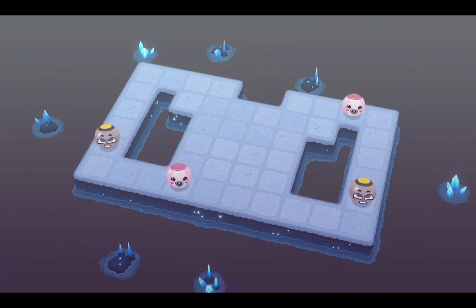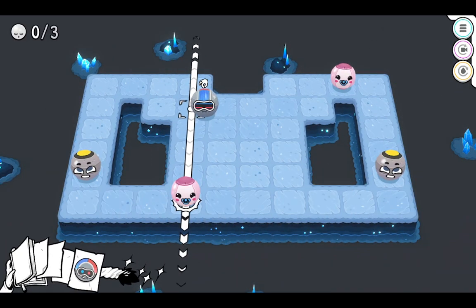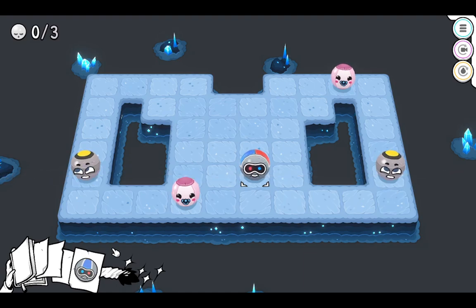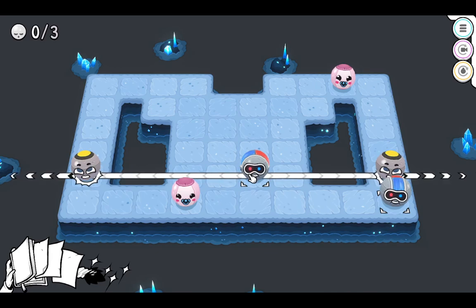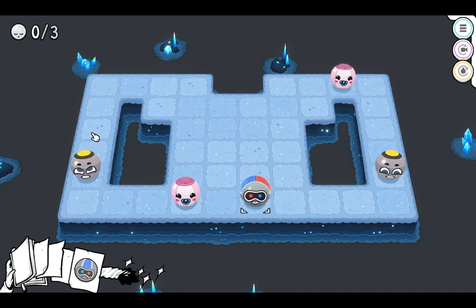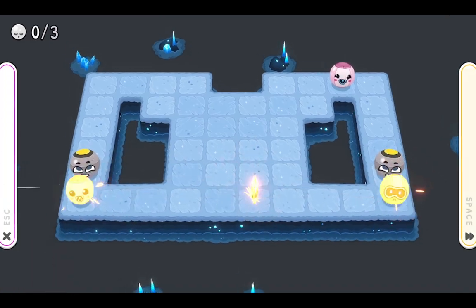Triple trouble - this is three variations of the same level in increasing difficulty. Two bombs. Does this one feel like it hits this one and this one? Feels like a distractor. I'll push that opposite here. When I do that, it'll push this to here. Ah, this will work for sure. There we go.